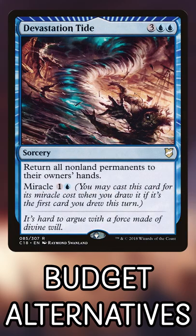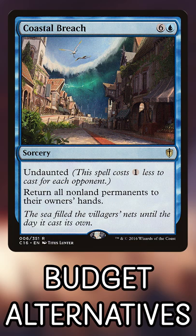Devastation Tide can be cast cheaply and at instant speed if you have Miracle synergies. And Coastal Breach will almost always cost 4 mana. They'll reset the board, but they won't break symmetry.